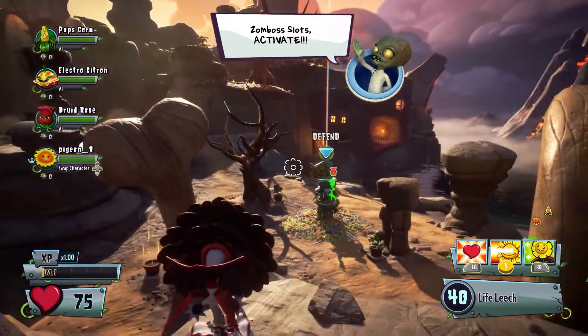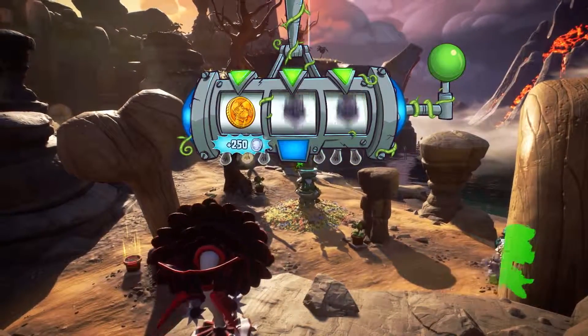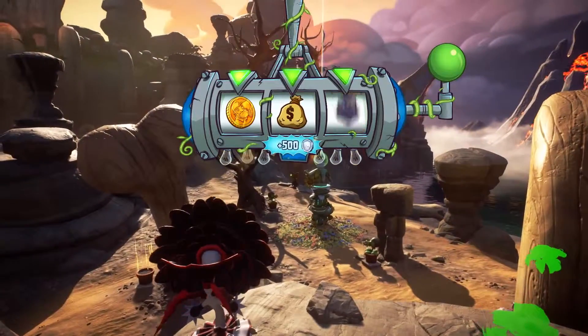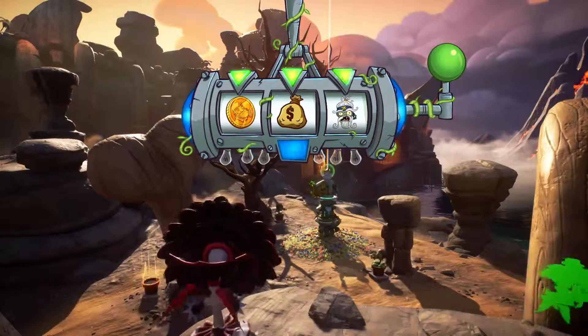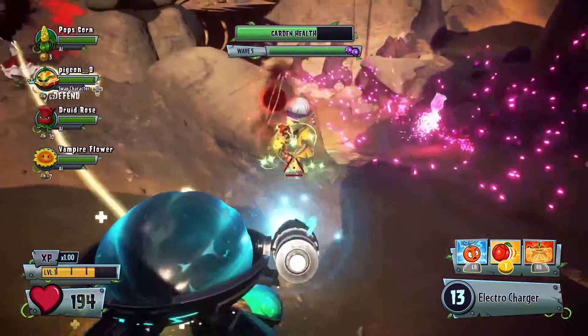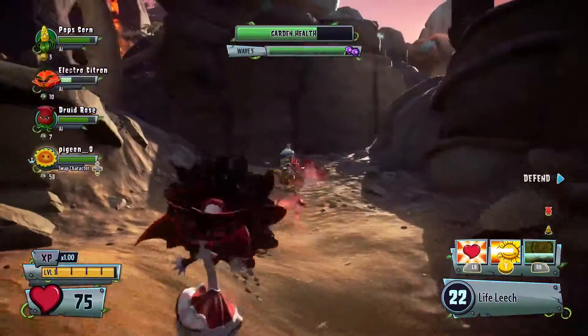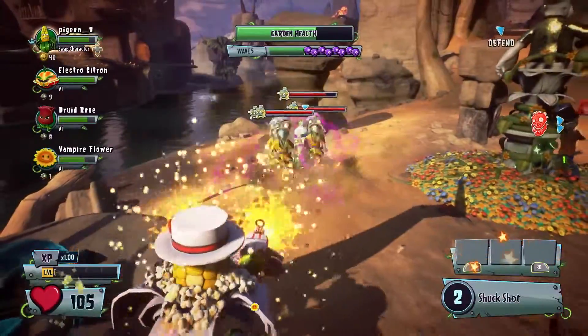This is a Boss Wave. We've added brand new bosses to Garden Warfare 2. So today, say hello to the Zen Sensei. He's small, but don't be fooled, because he packs a heck of a punch. Zen Sensei can use his Zen powers to clone himself, turning this one-man army into, well, an actual army.